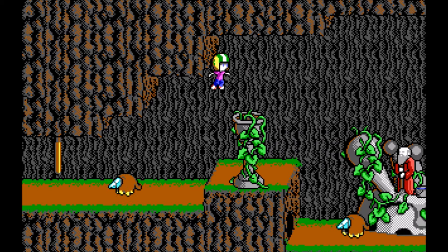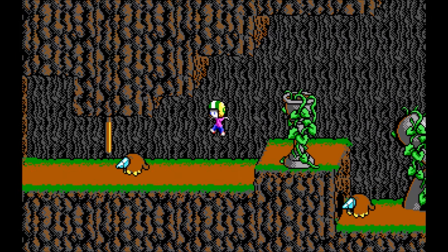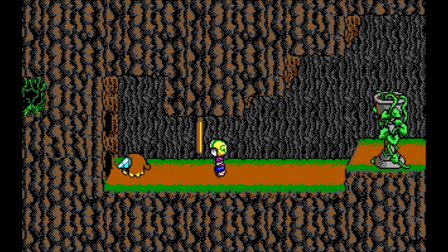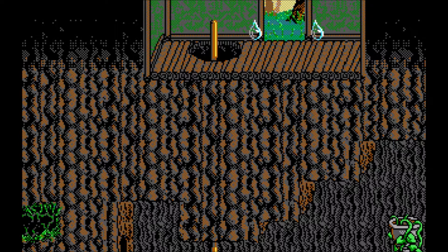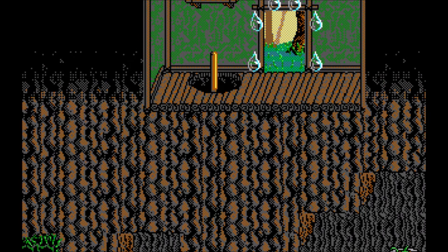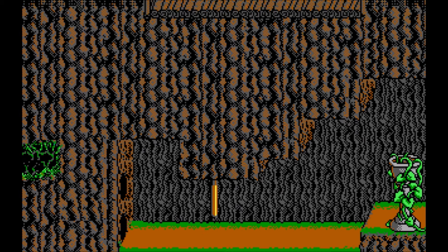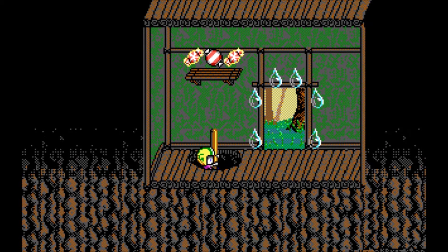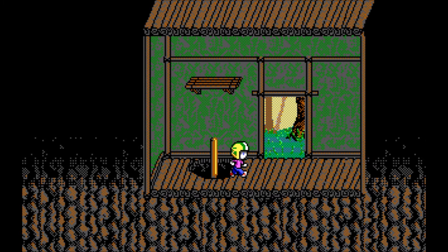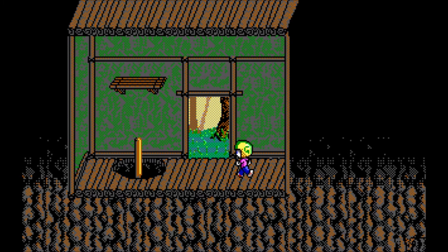This looks like the spot in Keen 4 where you jump up to get the extra lives and the secret exit. But that's not where we are — this is not Gnosticus 4. As of yet I don't know the name of this planet. Did I read it already? I don't think I did.